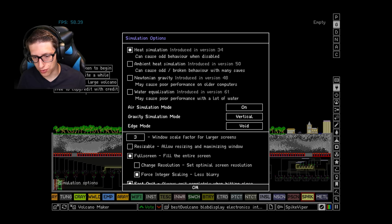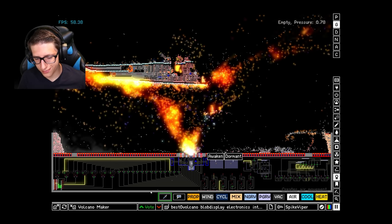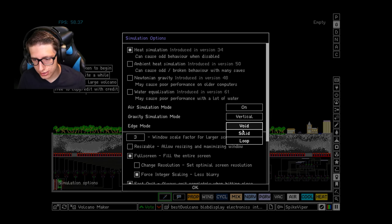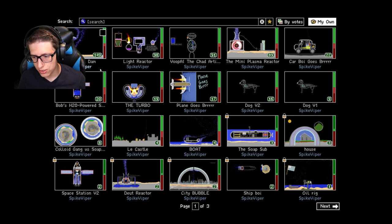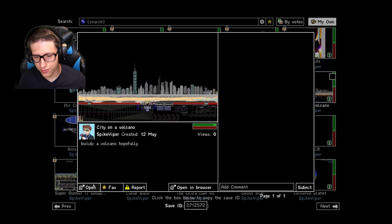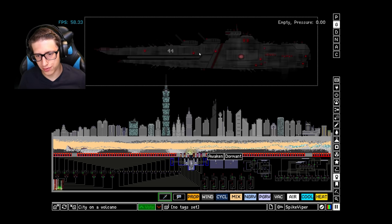Alright, so I have other questions, of course. We're gonna do a few versions of this. Oh, you know what — I think I have a save I could use for this. Do I have the city one? City on top of a volcano! Fantastic! We'll have the ship park above a city on top of a volcano. Crossover episode.